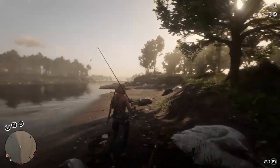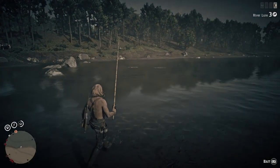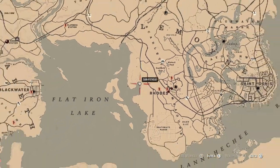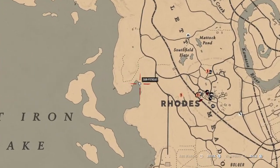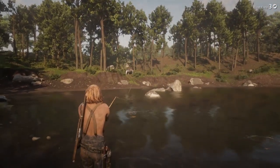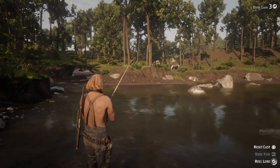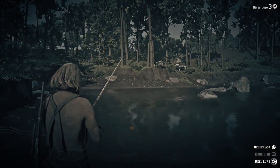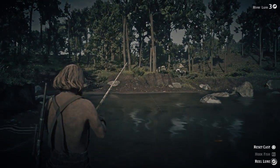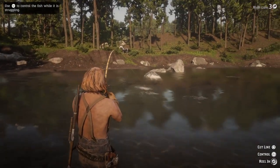Welcome back guys, GVids here. Today's video I'm going to show you a quick little spot where we can get unlimited smallmouth bass. You're going to want to come to this exact point — we are super close to the butchers just outside of Rhodes. Once you make it to this point, take the fishing pole out and line yourself up along these boulders in front of me. Sometimes these fish swim themselves into that bay and you can just run through them, but it's very easy just fishing for them.